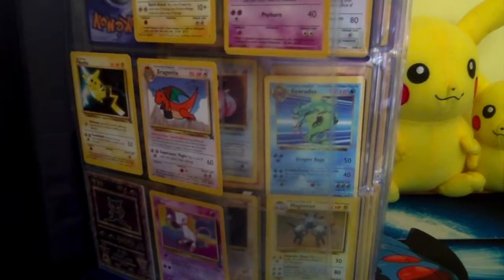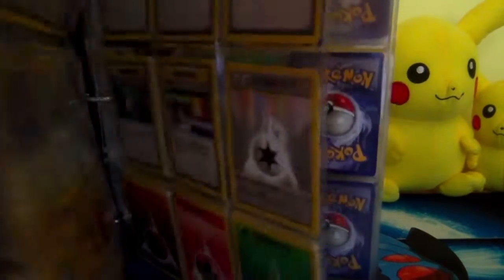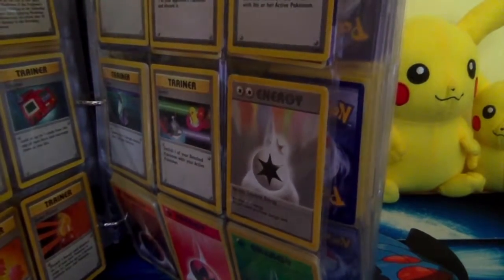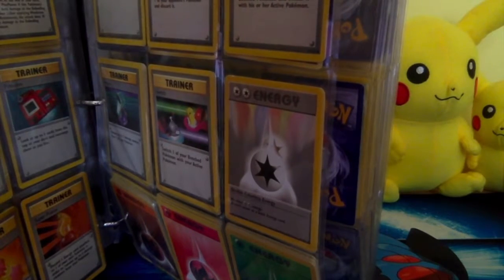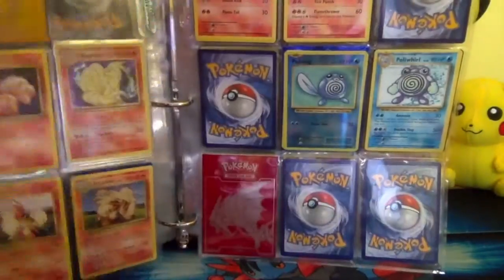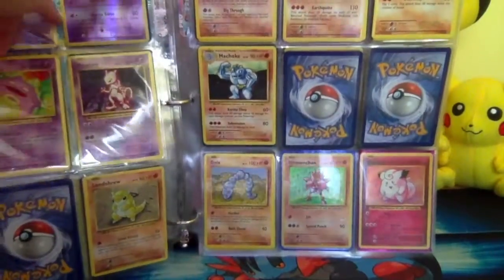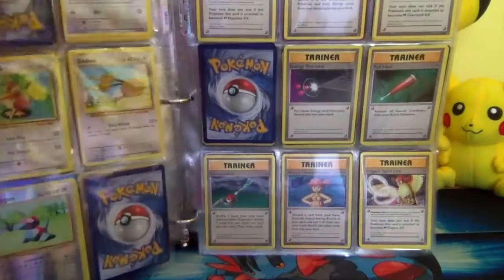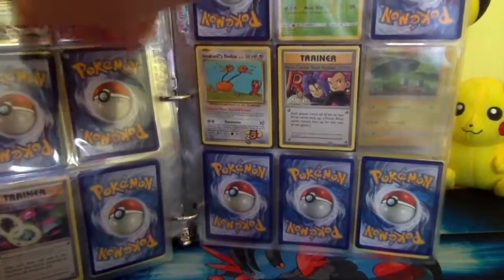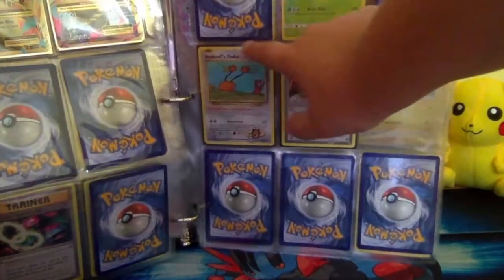Speaking of that, let me go get my Generations. I don't know what the Generations and Evolutions are, and I'll show you that right now. Alright guys, right here is all my Evolutions stuff. I do have a lot of the breaks, and I do have the Mega Charizard and Mega Blastoise EX cards right here.